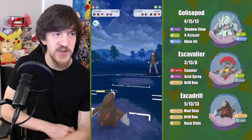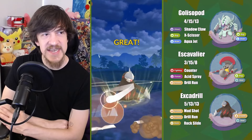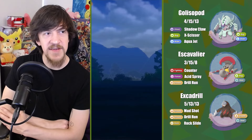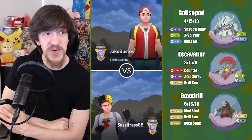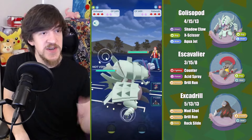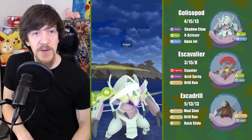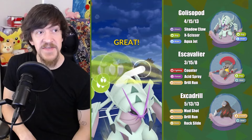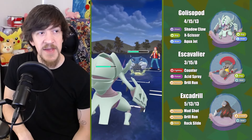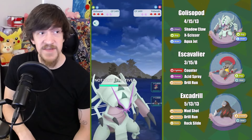So this team I'm facing is really interesting — the Bruxish. I knew I needed to shield at least once and then let one go, because I wanted to expel all the energy from Bruxish. That way I didn't have any defense drops on my Escavalier. And fortunately, this worked out pretty good. They did try to catch a move — they were trying to catch the Drill Run. I don't know if it would have really mattered that much, even if they did catch it, since I did have a shield steal.